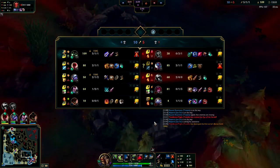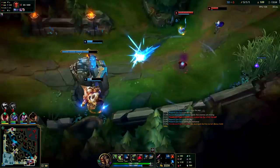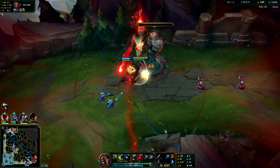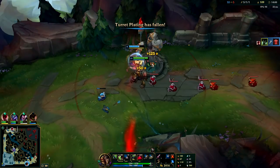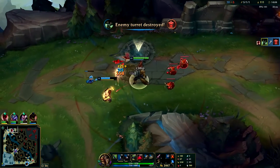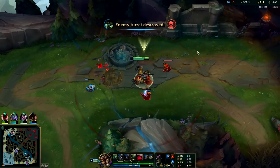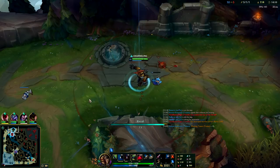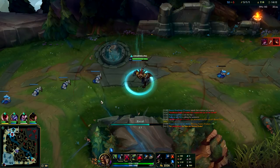I'll be getting turret here. I think we'll run down to Dragon after that. I'm going to go for Wits End after this and then get a Sterak's Gauge - you want some kind of tankiness, you don't want to go only on-hit. After Sterak's I'll probably get more on-hit damage - maybe a Nashor's Tooth. Warwick does a lot of AP damage anyway, lots of attack speed, Nashor's is pretty strong on him.